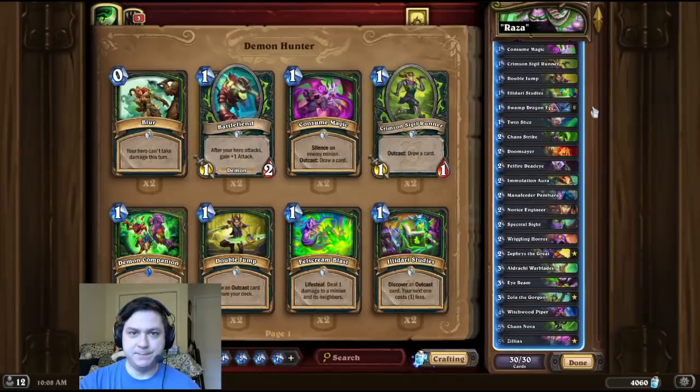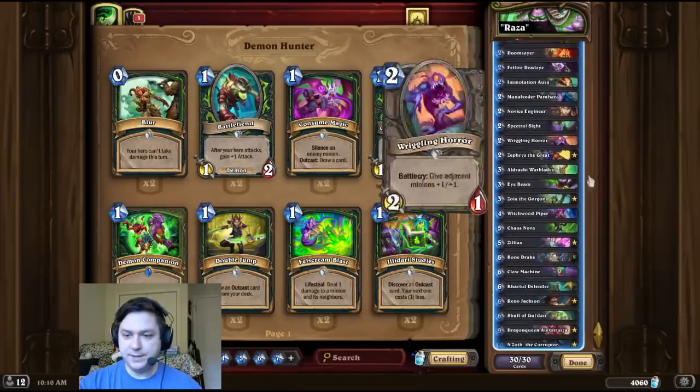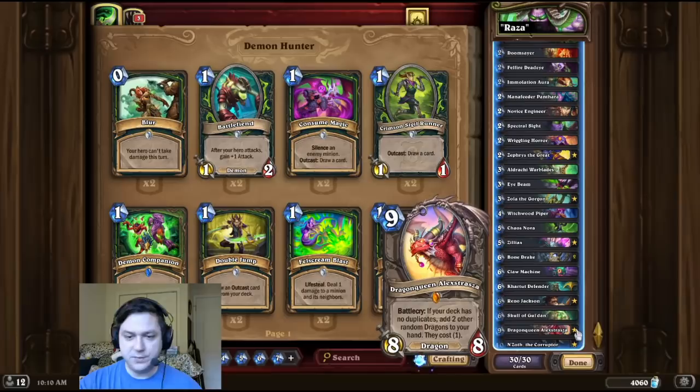Tech intro time. And this time, we're a 1%-er. So for this combo, we're going to use Swamp Dragon Egg, Bone Drake, and Dragon Queen Alexstraza to randomly generate a Koldara Drake, which is roughly a 1% chance of happening.